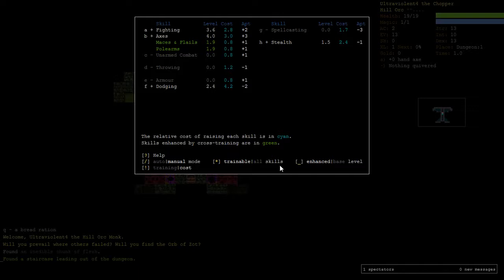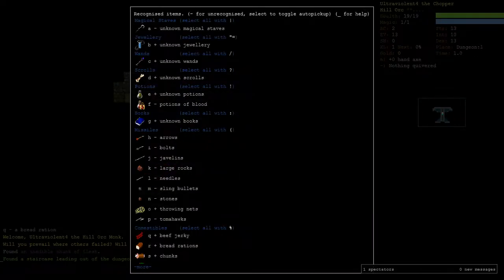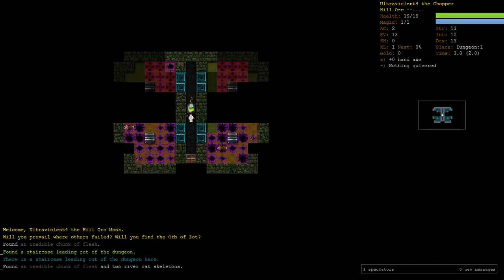Let's go M for our skills. We definitely don't want stealth. Dodging is a minus two aptitude whereas armor is plus one, so we'll turn off dodging and put armor on. We'll train some dodging later probably, but not right now. We'll focus axes because our weapon is our primary concern. I'm going to hit my backslash button and turn books off from auto pickup. It's similar to a Minotaur Berserker in that we want to walk around as a tanky guy hitting things with a weapon in heavy armor. Books are for nerds anyway.